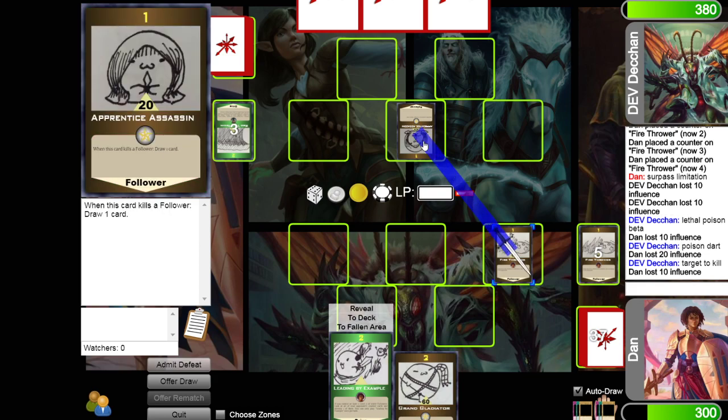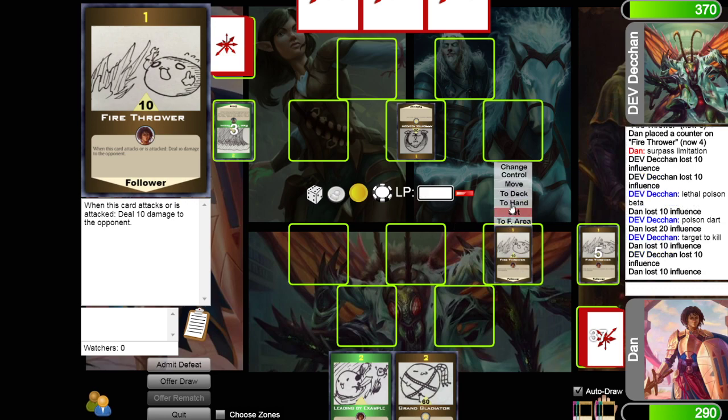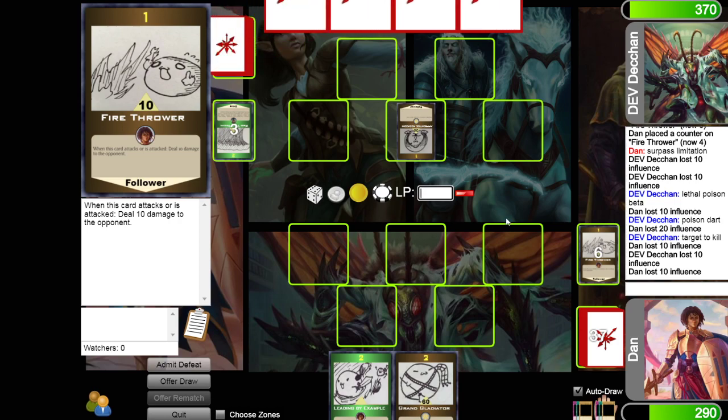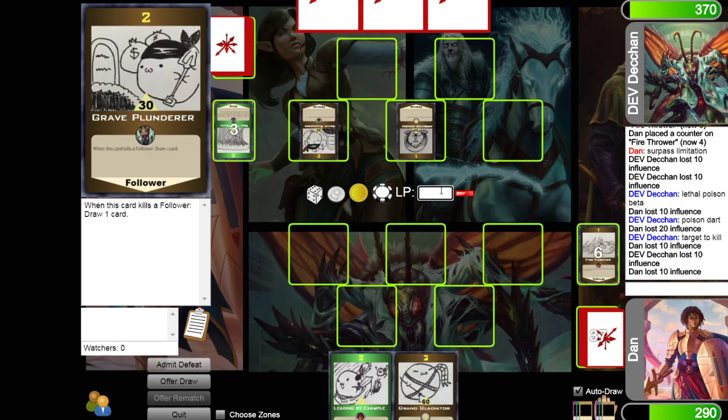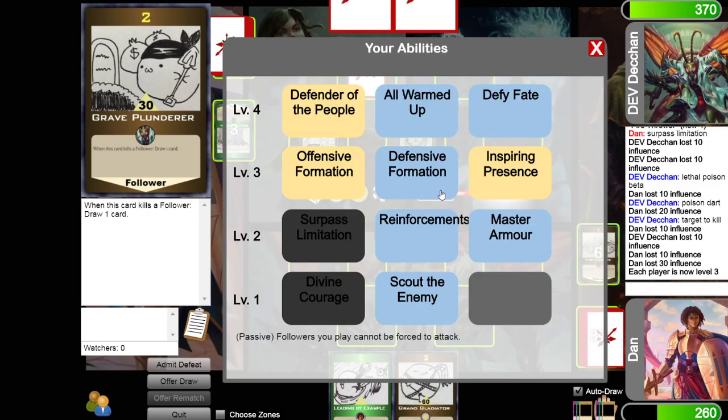This is the Apprentice Assassin — when it kills a follower, he draws a card. So he loses 10 and I lose 10 on fire thrower. Grave Plunderer is going to attack me directly, so I'm going to lose 30. And he's ended his turn.